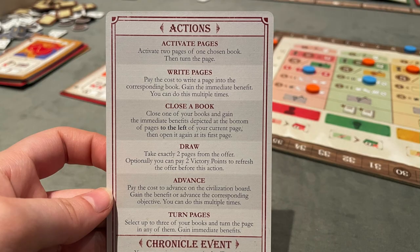There is actually a player aid in this one — thumbs up for that. They are double-sided, with icons on one side and all the actions on the other. It's really helpful. It basically means you almost never need the rulebook during play, and there was nothing we couldn't find an answer to.